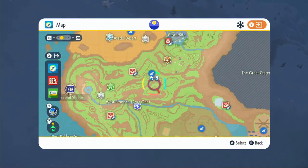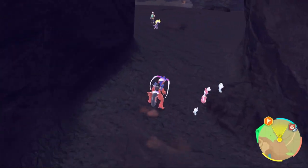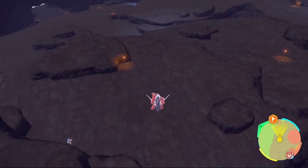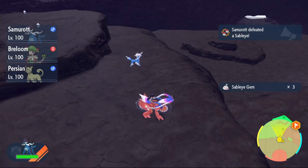For Sableye, go to the bottom left corner of the map and fly over to Alfornada. Head to the Alfornada Cavern right over here. Once you're inside the cave and reach the open area, jump down to the left — you'll land where the torches are. Just look around for Sableye; it shouldn't be too long before you find one. Take it out, get your Sableye Gems, and you can learn Taunt.